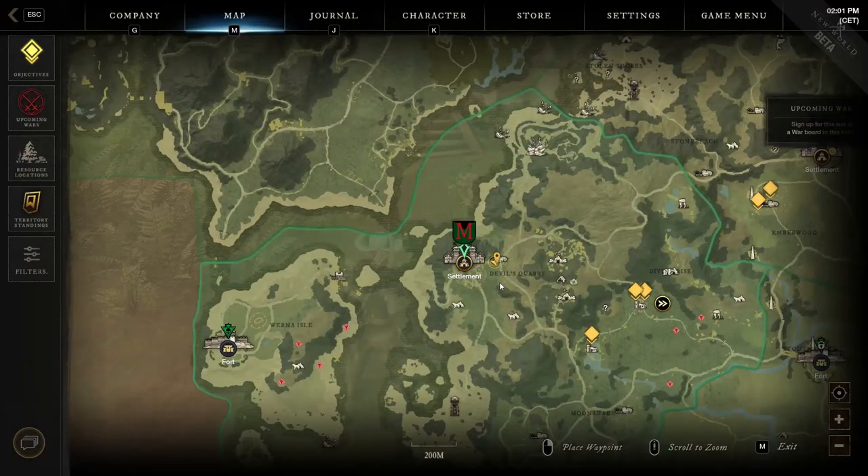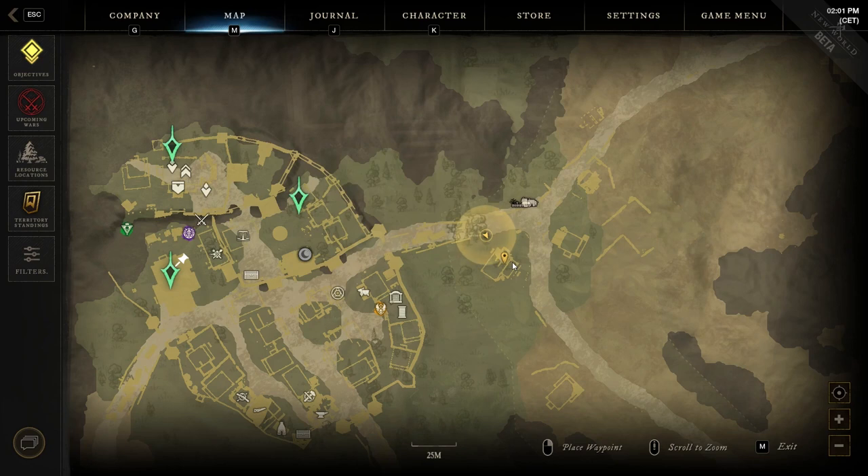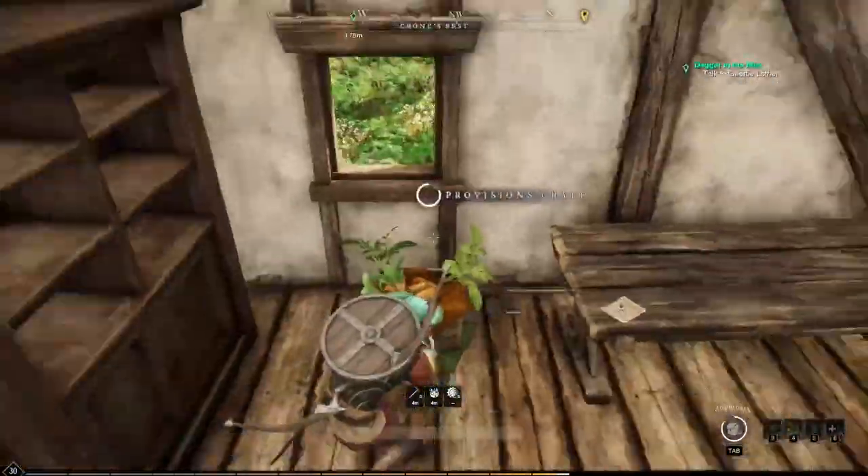The thirteenth location is close to the main city of the region, where you have to explore the Cronus Rest location to its right. Here you have to check the building on the left from the road going down, inside which under the staircase you can find the provision crate near the window.